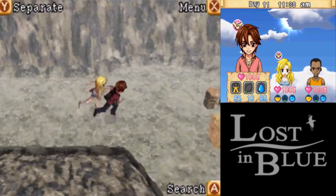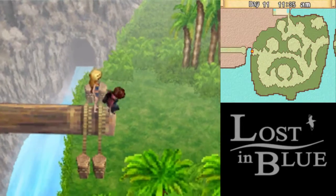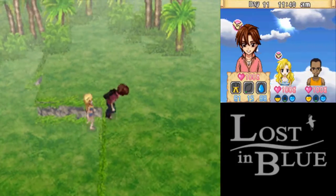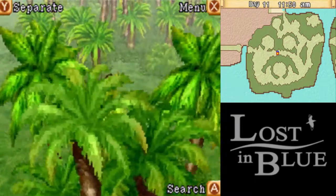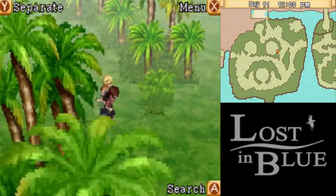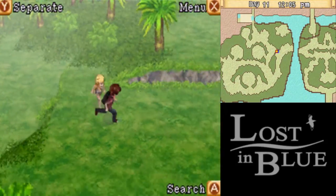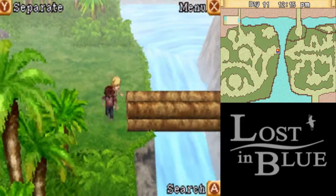We're heading back to that river area where we were before, but this time we're bringing Claire with us. We want to head to the eastern exit of the jungle. It would be nice to have a mushroom at this point, but 60 energy should be enough. We're heading back over here. The monkey's gone — oh well, we'll see him some other time. We're going to that shortcut we revealed earlier.